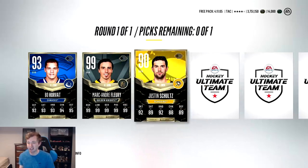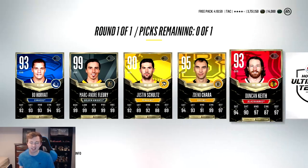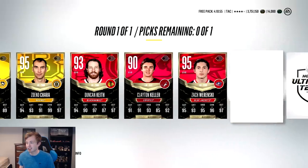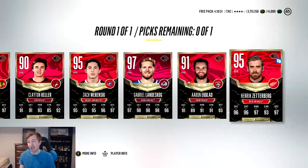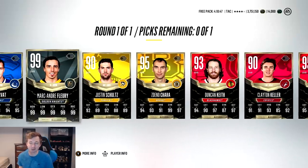We're up to bat. We get the Horvat 93, and 99 Marc-Andre Fleury! Okay so worst case scenario we're going home with a 99. We made our coins back which is good. Schultz is like the worst one. 95 Char - I'm actually not sure what he's worth, he's huge but I don't think he's as good as a 99. We get the Keith there, Clayton Keller, Zach Rowenski, Landeskog's not bad, Ekblad, and then Zetterberg. The choice is pretty obvious - obviously we're going to go with the 99 overall team of the year Marc-Andre Fleury. I was really hoping for one of the 99 forwards but I will take the 99 Fleury.